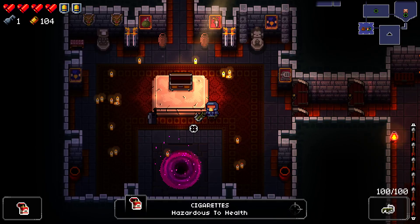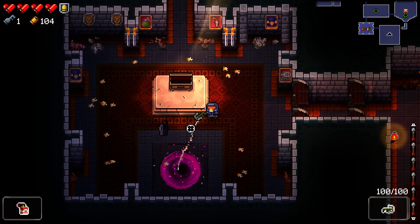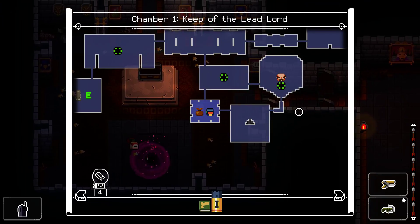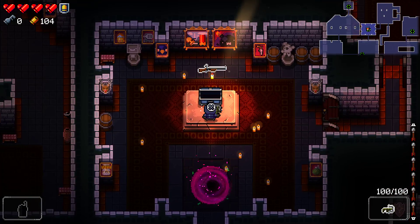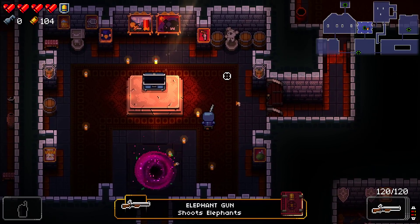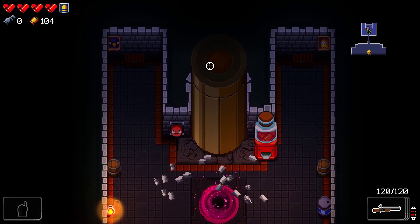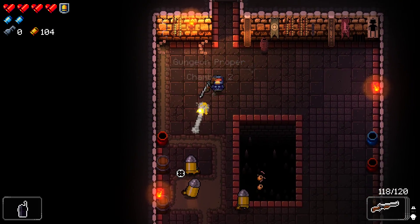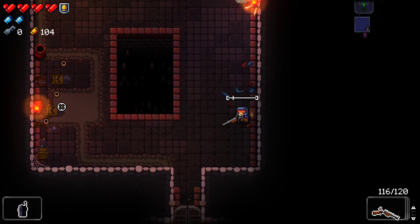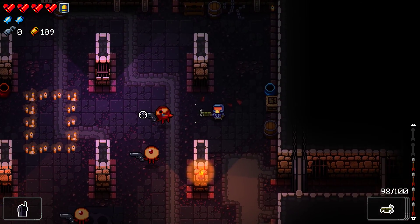Do we want to do this? Does it take health or does it take armor? Let's find out. It takes armor. Well, I suppose we learned something there - I was hoping it would take health under the armor. Elephant gun - shoots elephants. We'll have to try that on the next one. I thought I was supposed to take the name very literally, but I'm starting to think it's not so literal.